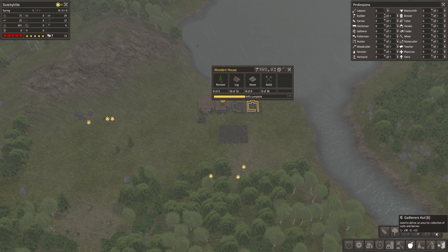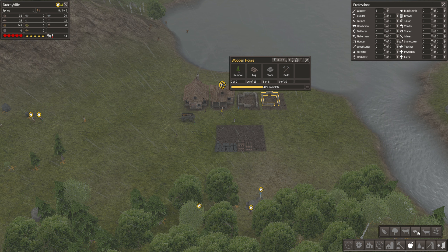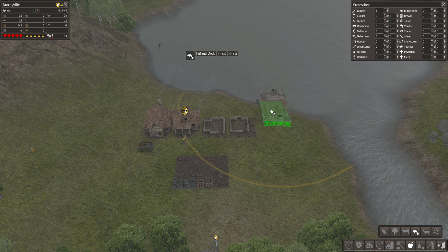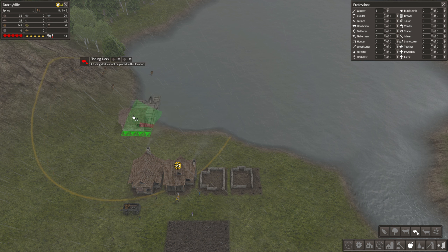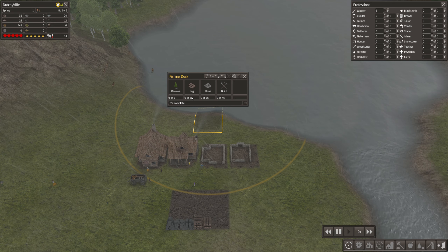A pasture isn't going to do anything and a crop field won't do anything because we don't have any seeds. So I think we'll start with some fishing. Let's put the fishing dock somewhere over here - there we go. That's the next structure to build, we need 16 stone and 30 logs for it.